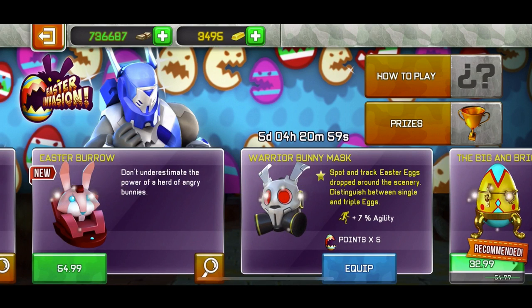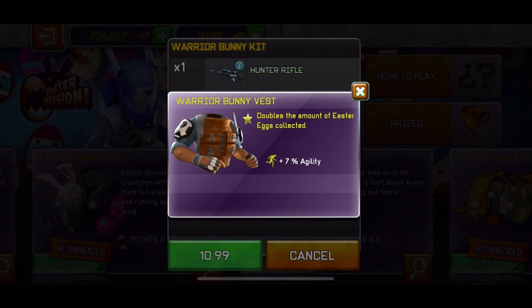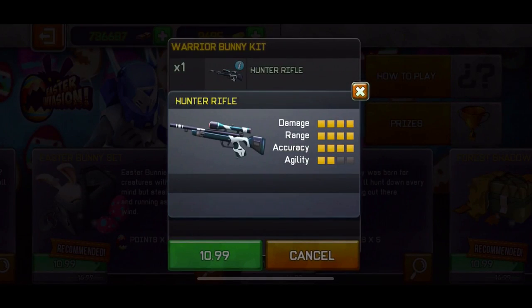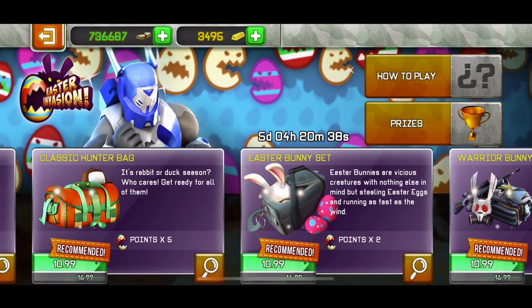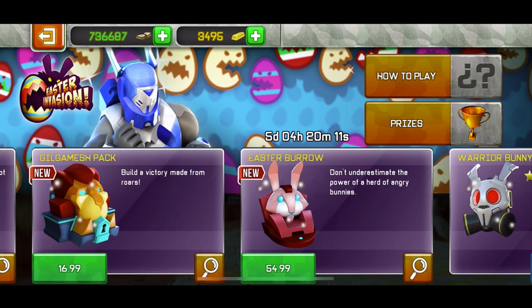If you already have the hunting rifle, already have a pants item with event pickup range, and don't care about the egg doubling, you can buy just the warrior bunny mask separately for about 1 to 1.5 euros. It gives you 5x points from the event and lets you spot and track Easter eggs — it distinguishes between single and triple eggs. I bought this and the pet, both around 1.5 euros each.